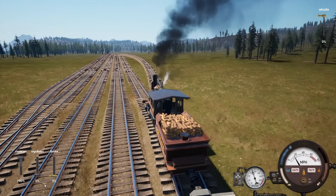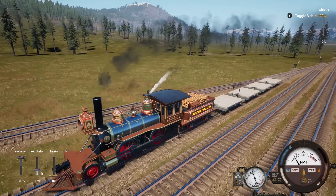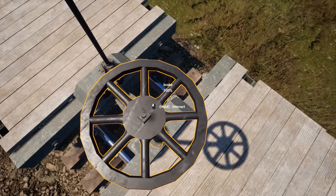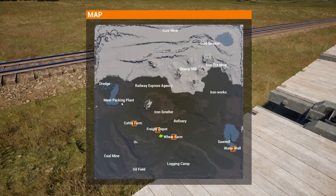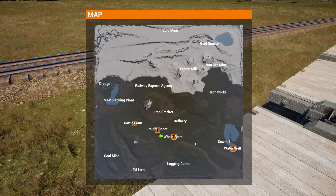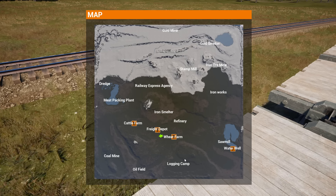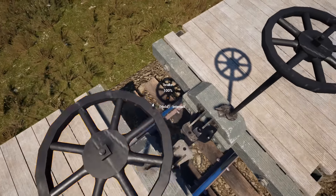I am extremely bummed out that I cannot buy a cattle car. I spent so much time just grinding the same route over and over again delivering seed pallets and water. If we can't get the cattle car, there's no point going to the meat packing plant yet. The next logical thing is connecting the logging camp to the sawmill - get the logging camp hooked into our double main and then get the sawmill hooked in.